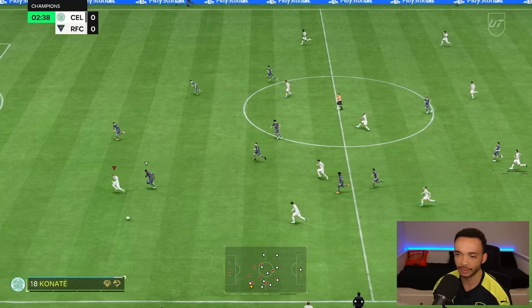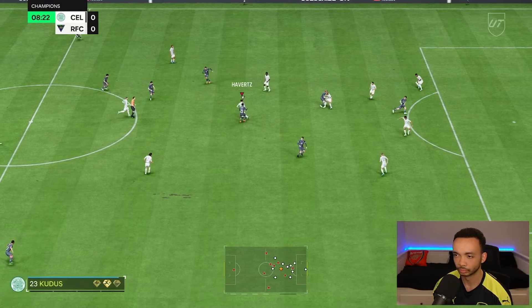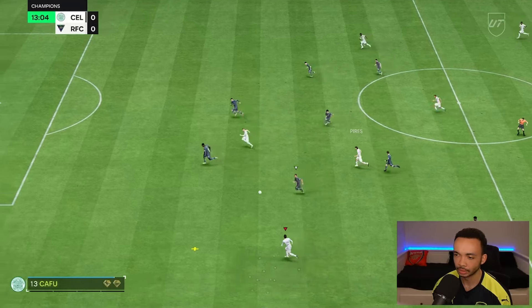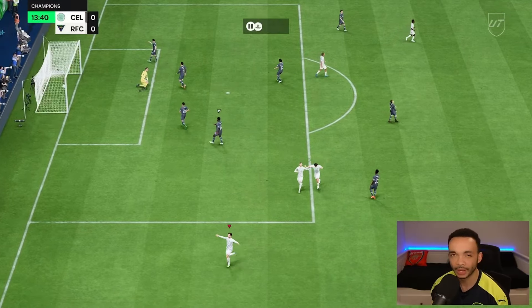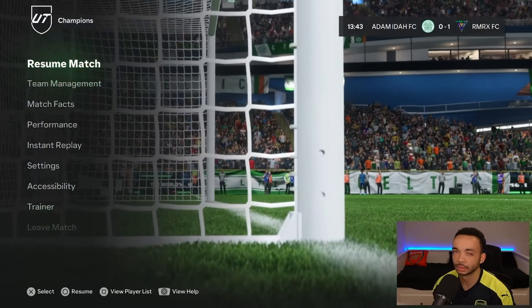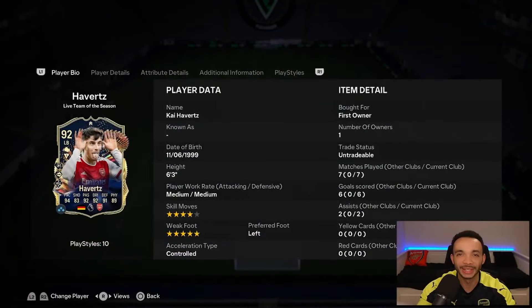I don't even know how the ball got to Havertz there but it's with Werner now. Some space on the wing - five star weak foot, finesse shot playstyle plus, and it's in! Disconnected and he's gone. In seven games we've got six goals and two assists.